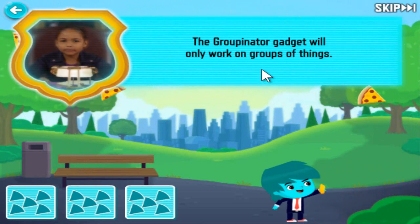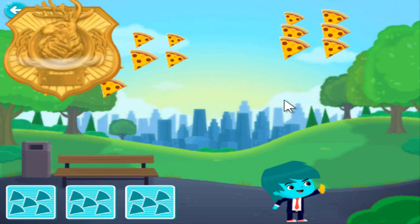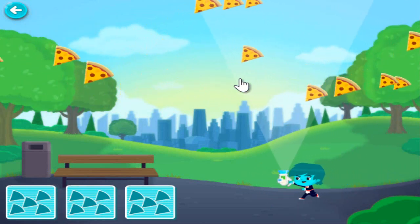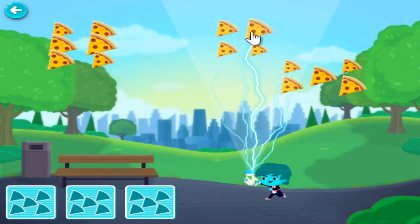The groupinator gadget will only work on groups of things. Zap the pizza slices when they're in groups of five. Look for a group of five.